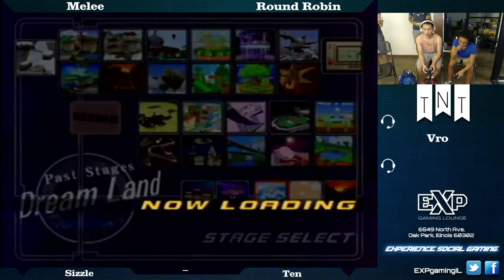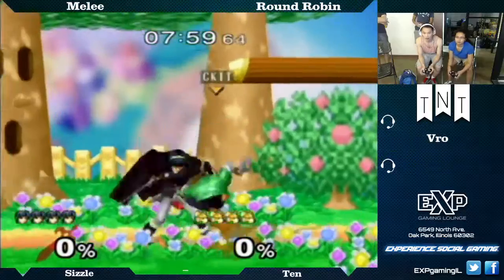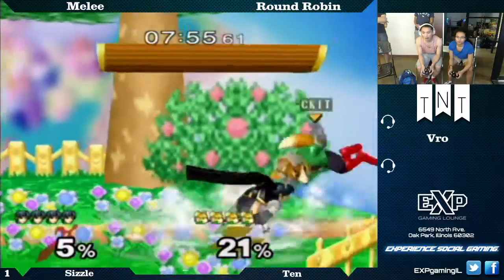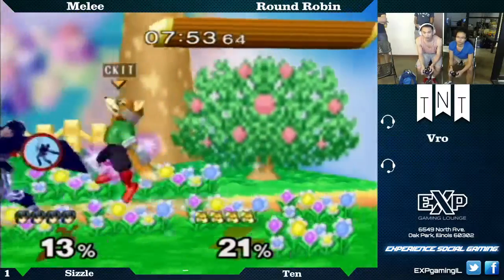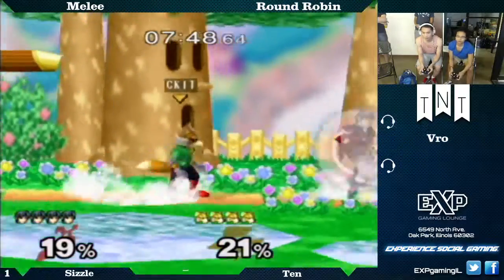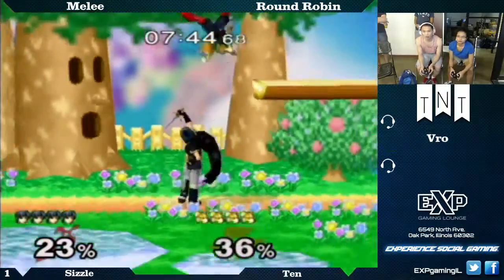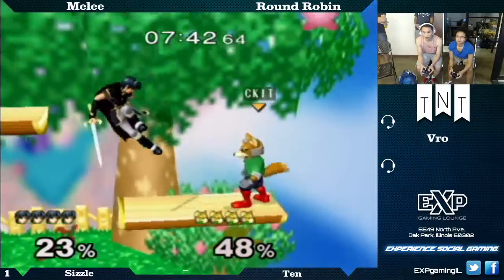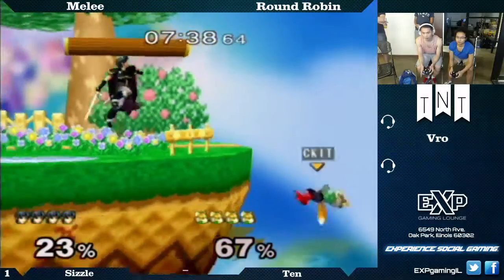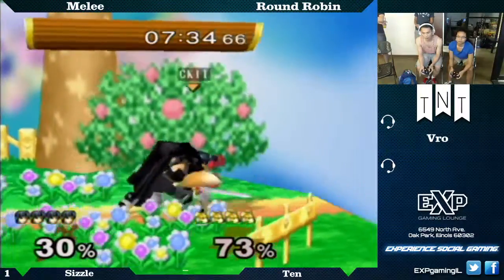Switching to Dreamland. Interesting character pick from her. Marth ditto wasn't going as hot as she wanted — I mean, it was close, it was definitely close. Did she really just try to wave shine on Marth? That's cool — she's wearing the Seekit tag trying to wave shine on Marth. Sizzle using a lot of fading fair, missing one sweet spot and then dropping the entire combo.